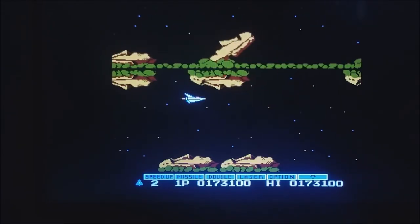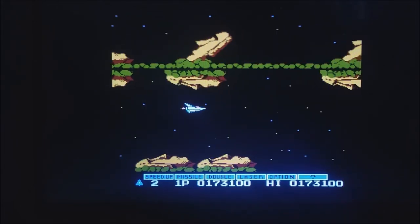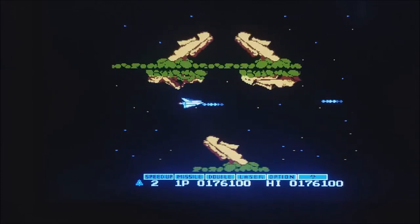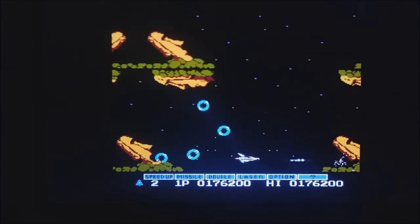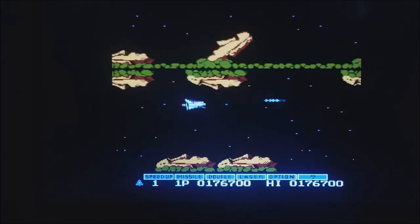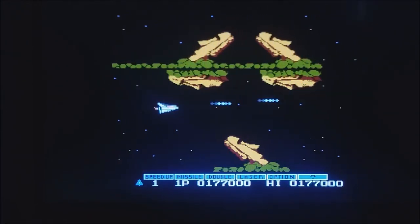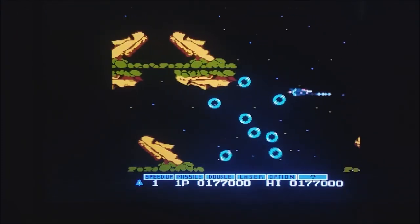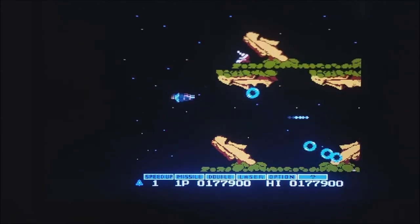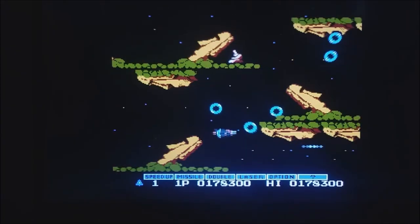Up, up, down, down, left, right, left, right, B, A, start — it's not letting me do it. This could be it. I think I'm going to crash and burn here. You know what? I made it to where I wanted to go. I wanted to show off at least level three, get to the Easter Island Heads — that's the quintessential Gradius experience right there. I'm probably going to bounce out of this right now, I'll just embarrass myself. If I could make it through this it would be a miracle, but I don't think I can.